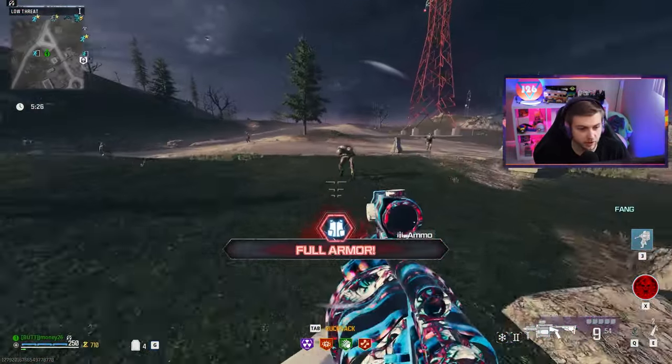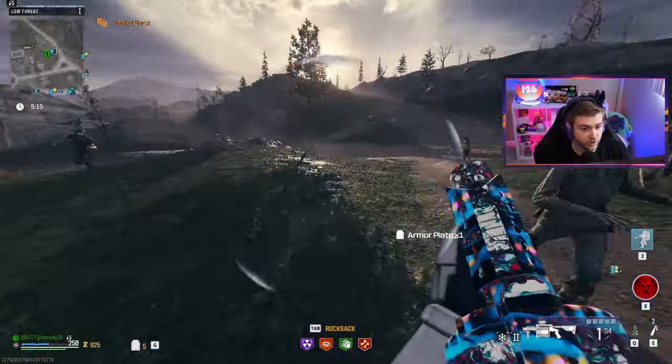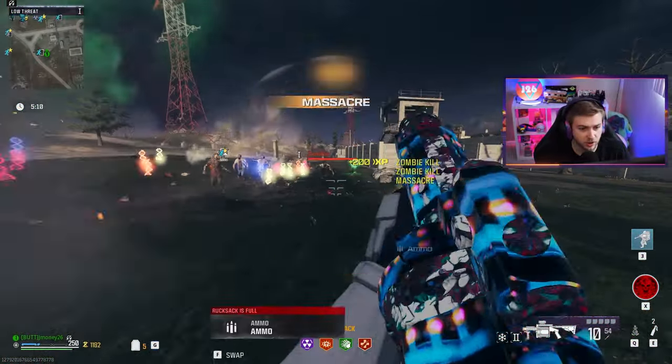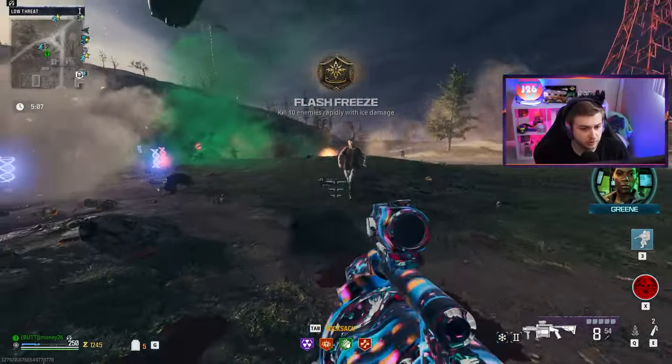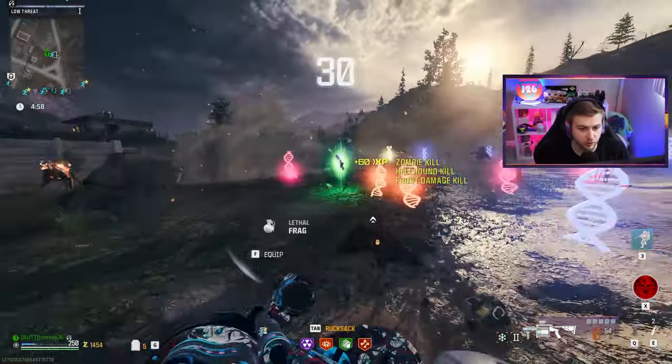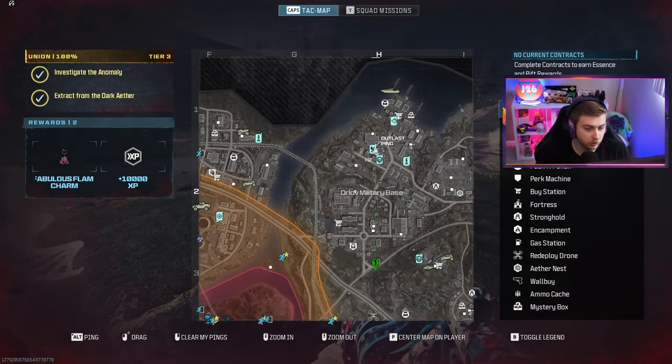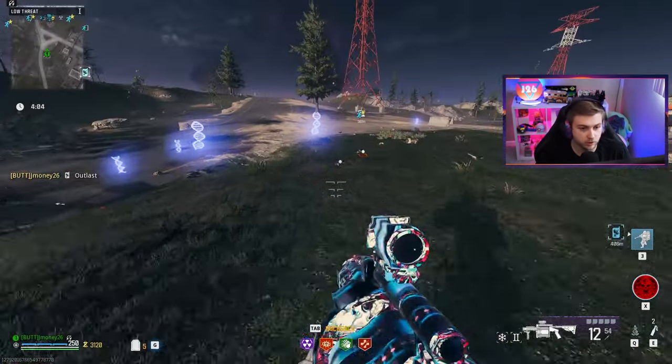We actually did it. We still need to get a lot of frost damage kills though - I'm pretty sure it only counts when frost damage actually pops up. Maybe we need to go find some hellhounds. Frost damage pops up every single time when you kill a hellhound, so let's go to another outlast and hopefully that'll spawn enough hellhounds.